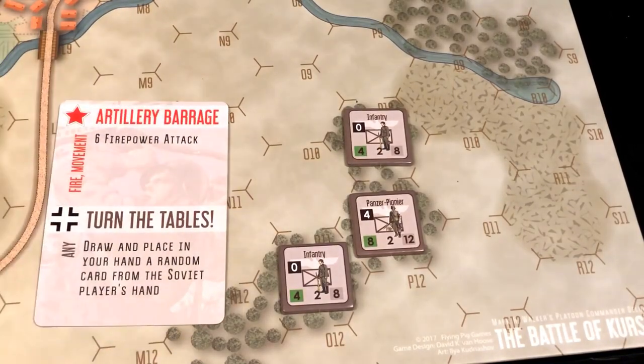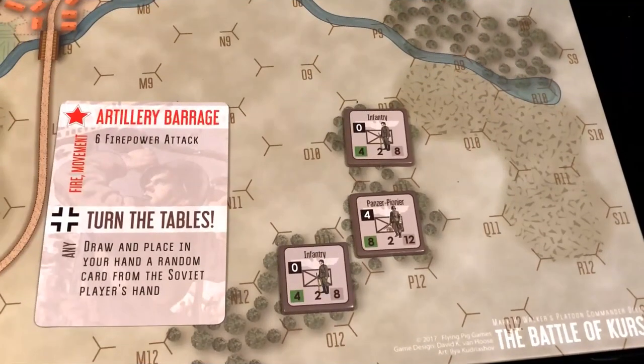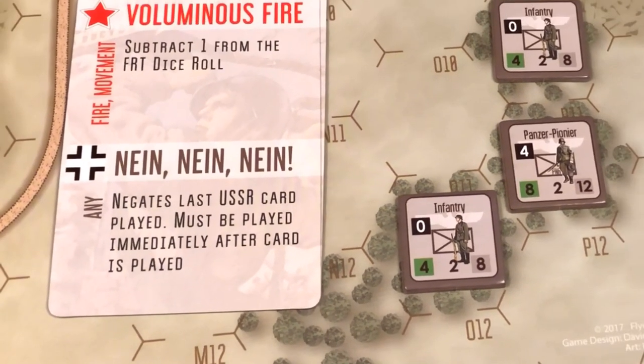This card, artillery barrage, may be played by the Soviets in their fire or movement phase to execute a 6 firepower attack. All artillery barrages affect 1 hex and 2 adjacent hexes, so all 3 hexes — where there's German infantry here in the forest — could be attacked. However, the German can counter by immediately playing the 9-9-9 card, which negates the last Soviet card played and it has to be played immediately. So in this particular example, the German infantry units are spared a Soviet artillery barrage.